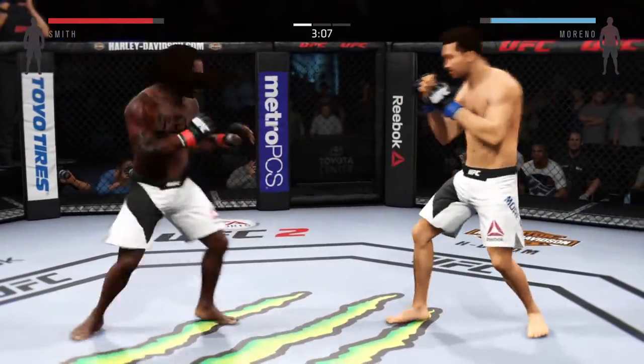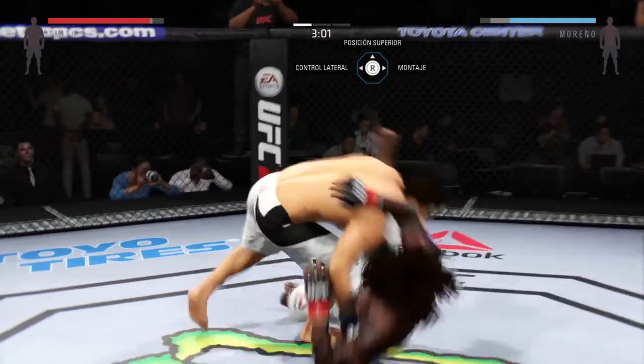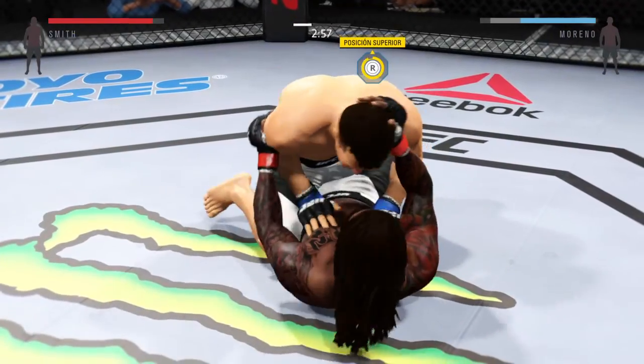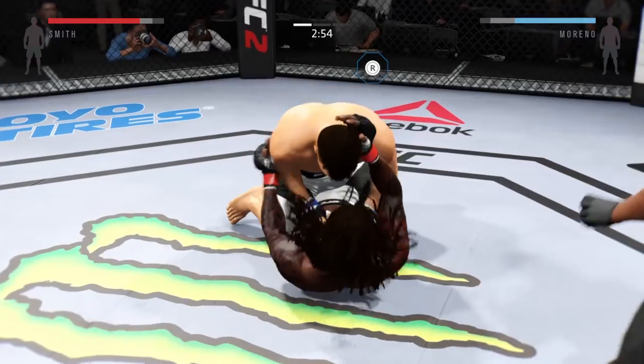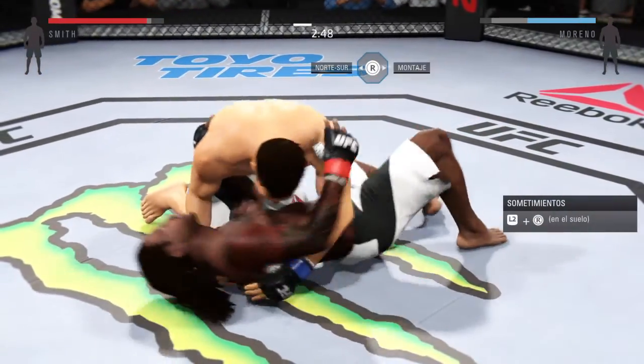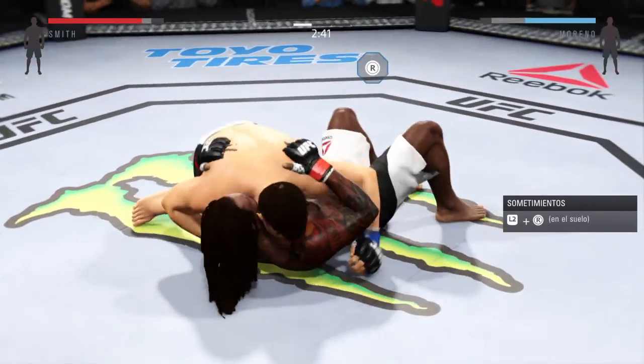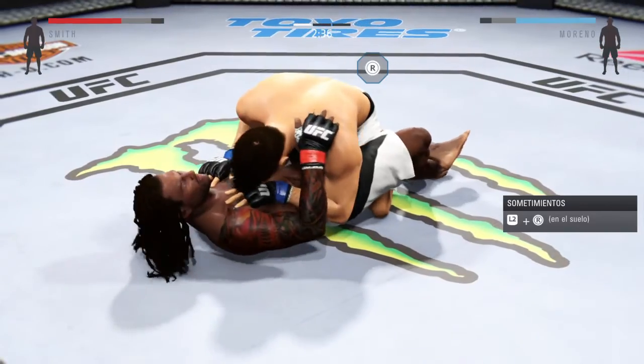Good roundhouse kick to the midsection. He tries to take him down with the single but doesn't get it. First takedown of the fight. Now he goes to side control, Joe.